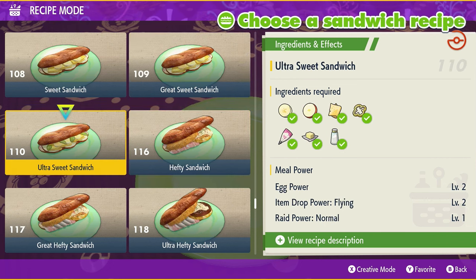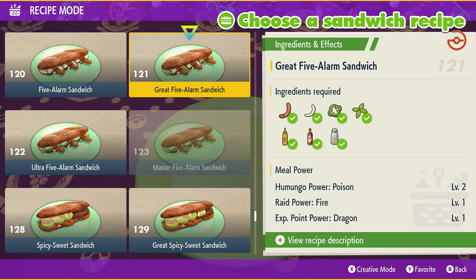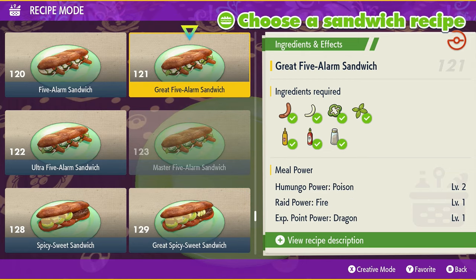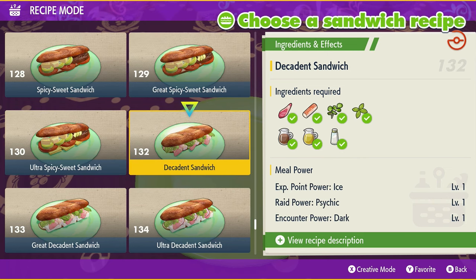Raid Power increases the rewards you receive from raids of a specific type — for example, Raid Power Psychic gives more rewards from psychic-type raids. Then there are more cosmetic powers: Humongo Power gives a greater chance of encountering larger-than-normal Pokemon of that type, and Teensy Power increases the chance of smaller Pokemon. Title Power increases the chance of Pokemon having a title. These are fairly pointless unless those attributes matter to you.